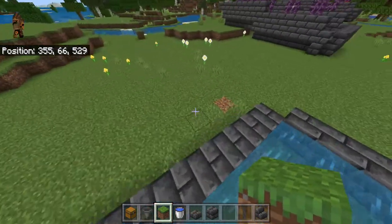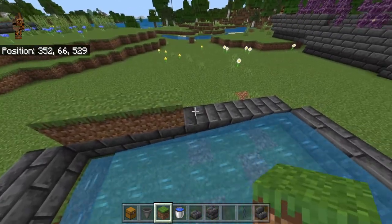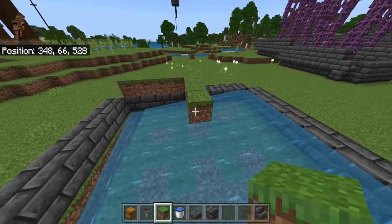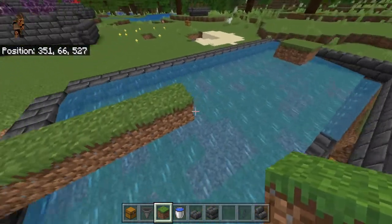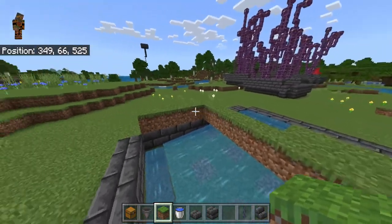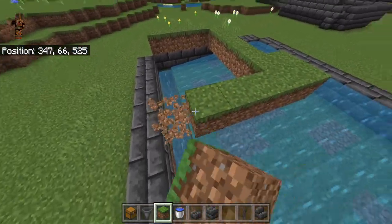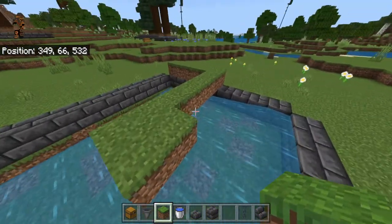Go over to this side and do the exact same thing: count one, two, three, four and place a block on the fifth. Then count one, two, three, four again and place on the fifth block. Place your blocks here and make sure there are four blocks of space here — don't place any blocks in that gap. There should also be three blocks of space at the back.